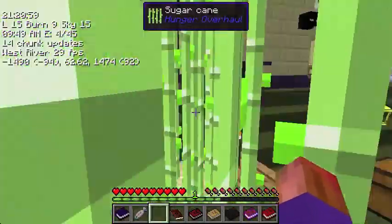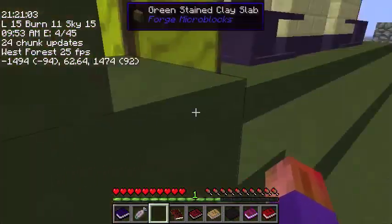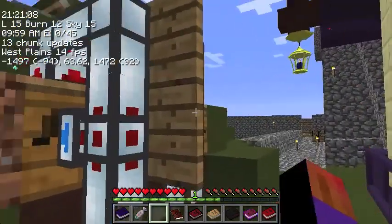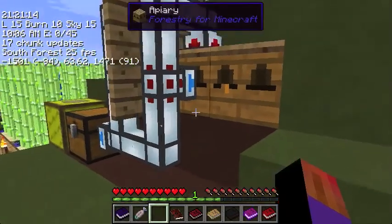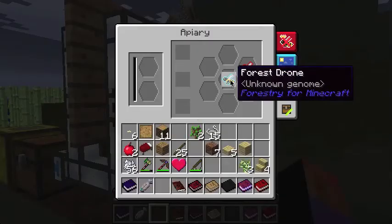So this is your sugar cane farm. I'm trying to walk through it without falling anywhere. Falling? I don't really know where I can and cannot go safely. Now, you've got bees set up over here. Yes, I should check on them by the way.